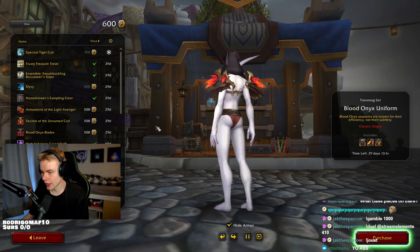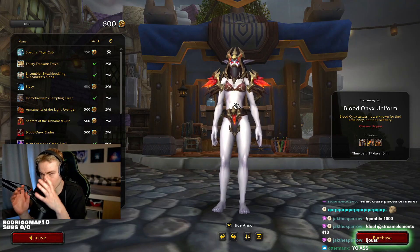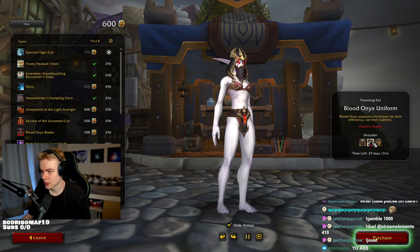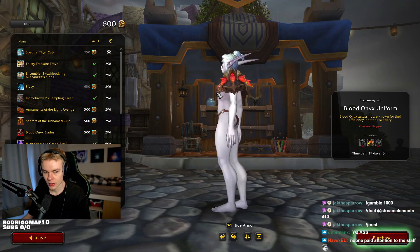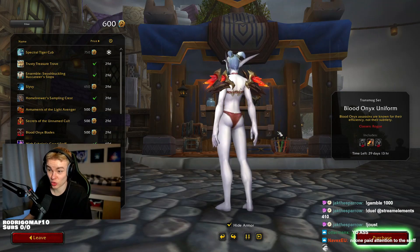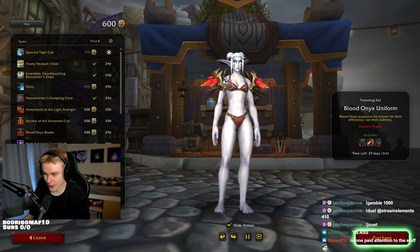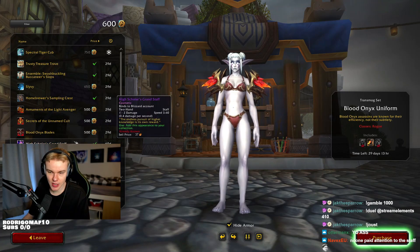Okay, here's rogue — so rogue gets the shoulder, head and waist. It's kind of weird how they're not really giving a full set; they're only giving people a few items. But I got to say these shoulders are sick. I think these shoulders are pretty damn awesome. If I was a rogue I'd be happy with those. You could probably make some pretty cool mogs — the main color of them is fairly common in items.